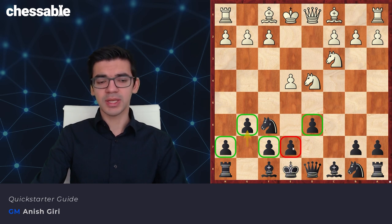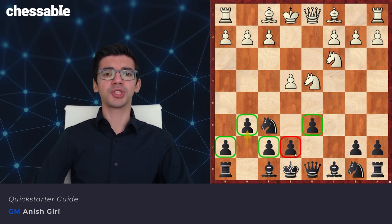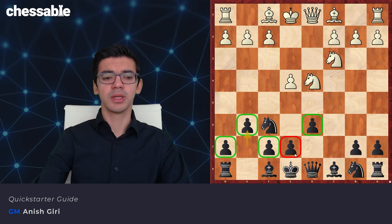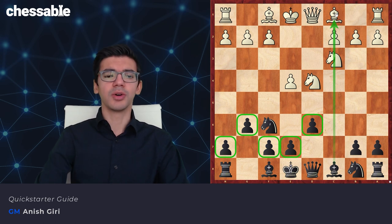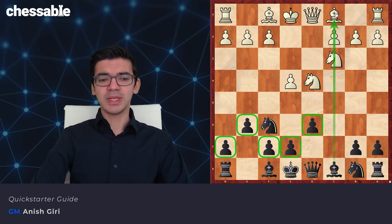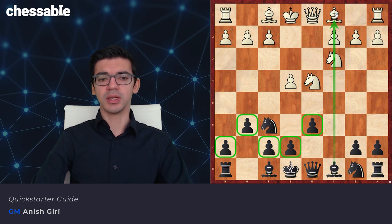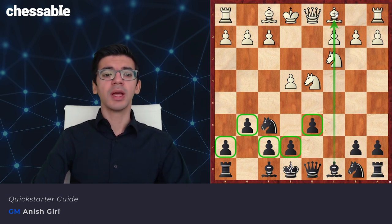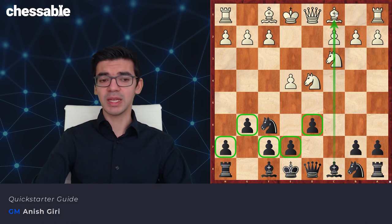The only one you could say is a weakness is e7, but it is so deep in our own camp that White can almost never really put pressure on it. Since we have a very good pawn structure and potentially pressure down the semi-open c-file, if nothing weird happens we're doing really well. And if we ever get into an endgame, we're also doing really well, because pawn structure is a factor that's very relevant in endgames.